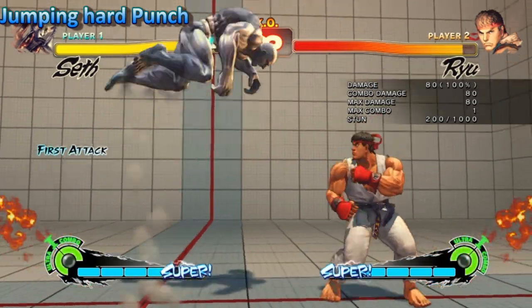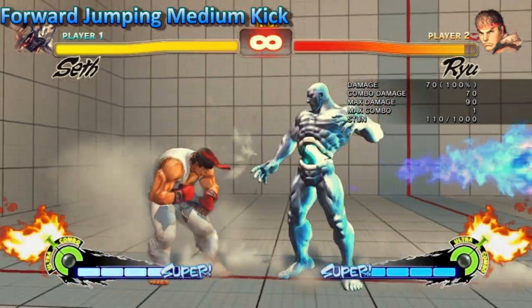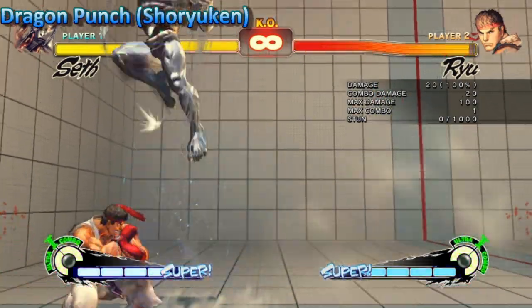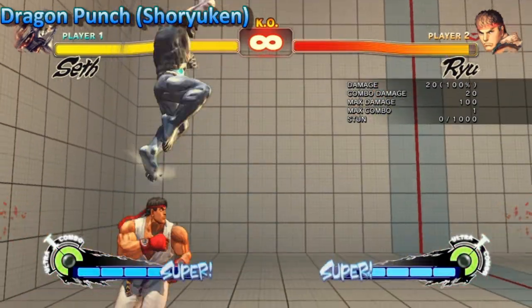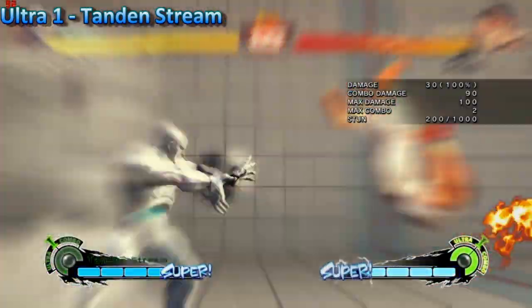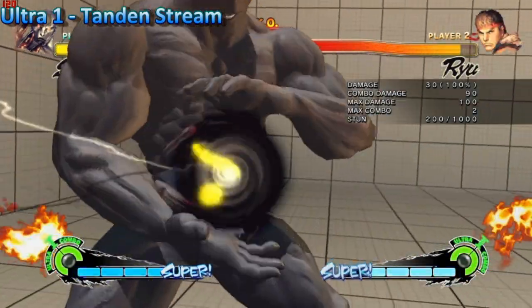Seth again is not receiving anything too game changing. Starting off with the jumping hard punch, this received a 2 frame buff — 2 more active frames. Jumping forward medium kick now goes over fireballs a little bit easier. The dragon punch now has 2 less frames of block stun, making it easier for your opponent to punish. And the Ultra 1 tandem string does 40 less damage, however it combos from that crouching fierce punch.